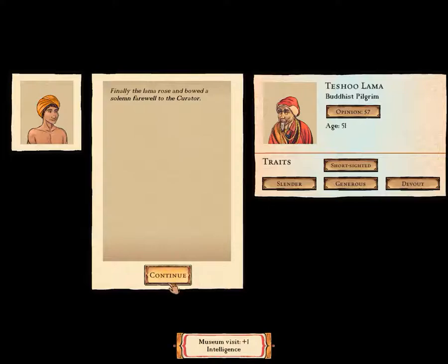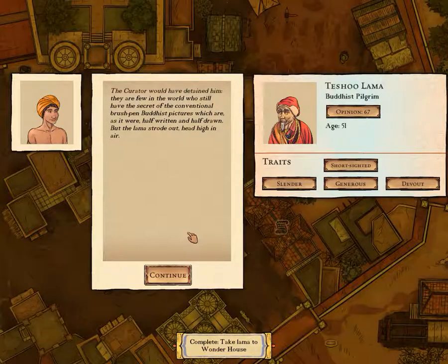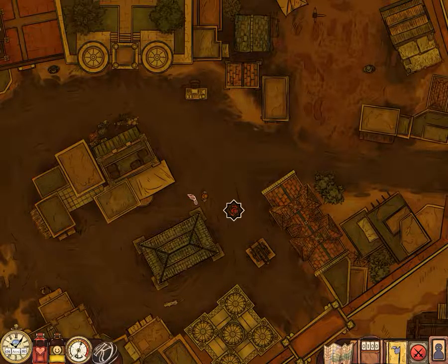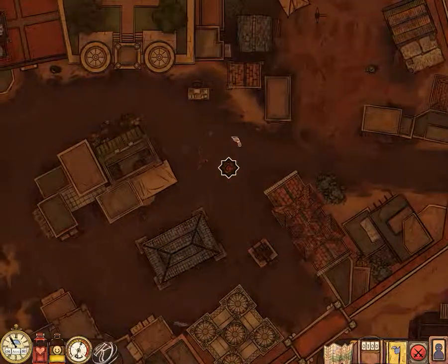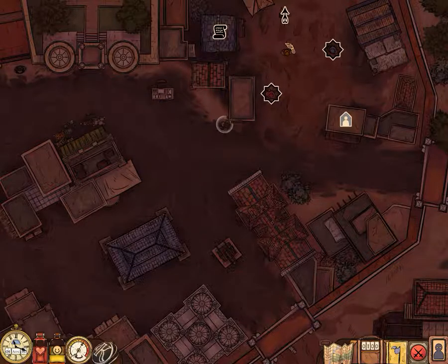I'll choose to learn about the history of the Punjab. 'Finally the lama rose and bowed a solemn farewell to the curator. "When I return, I will bring you a written piece of the Padma Sambhava such as I used to make on silk at the lamasery — yes, of the Wheel of Life." The curator would have detained him; there are few in the world who still have the secret of conventional brush-pen Buddhist pictures, which are as it were half written and half drawn. But the lama strode out, head high in the air.' And that is an example of the writing given to you in the game, which is wonderful.